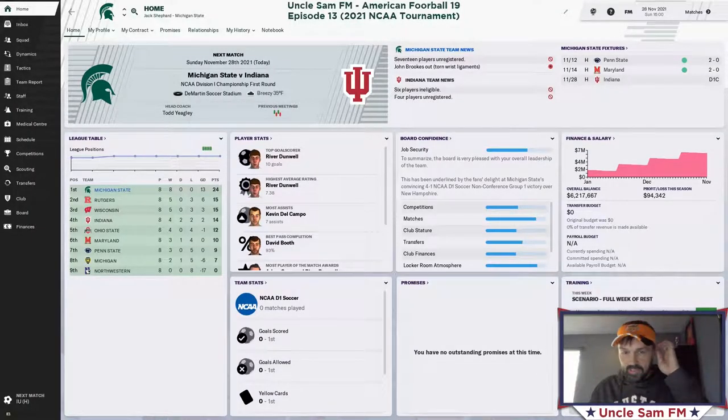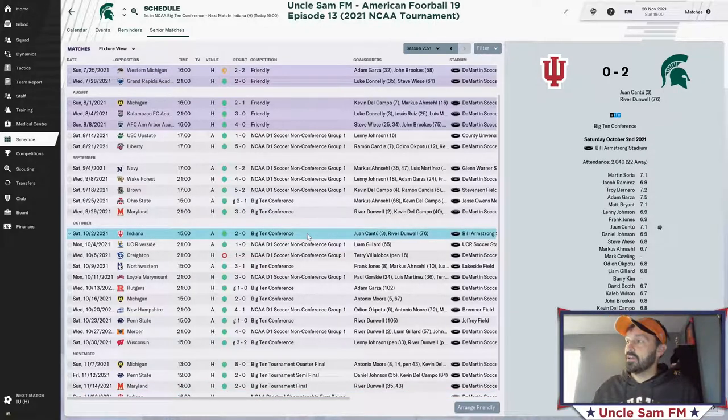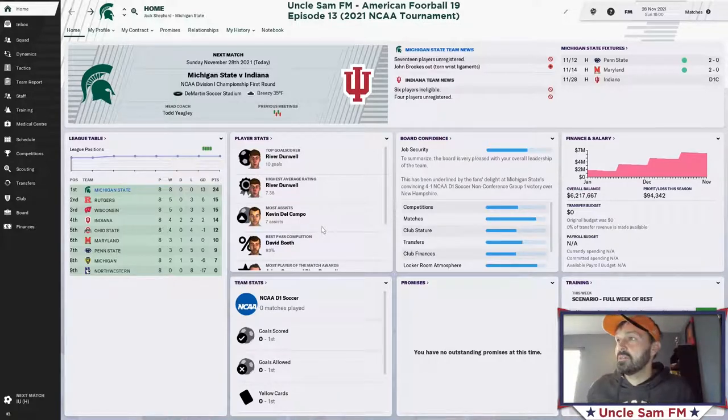All right, here we go, it is tournament time. This is episode 13 of my American football series here on FM19. I am of course still with Michigan State, and we have qualified for the first round of the NCAA tournament. We'll be playing against Big 10 conference rivals Indiana. This match will be at home at DeMartin Stadium.